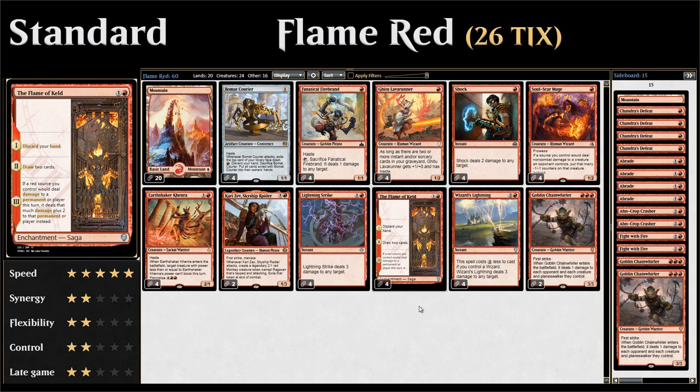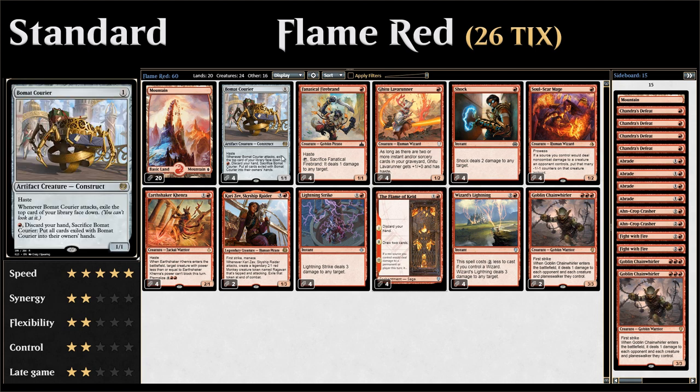Let's take a look at the entire decklist, starting with our one-drops — we have a total of 16 one-drop creatures plus four Shocks and four Wizard's Lightning that can also cost one mana, so lots of one-drops. We've got four copies of Beaumont Courier, which is also a great card in a low-curve deck trying to empty its hand quickly.